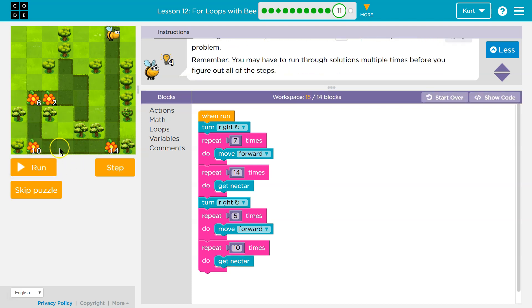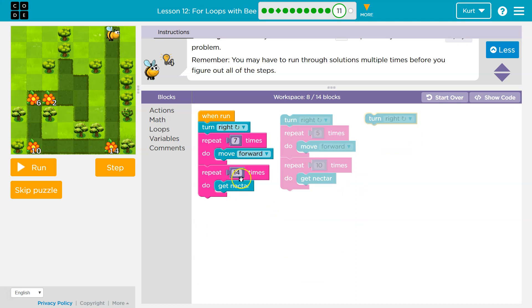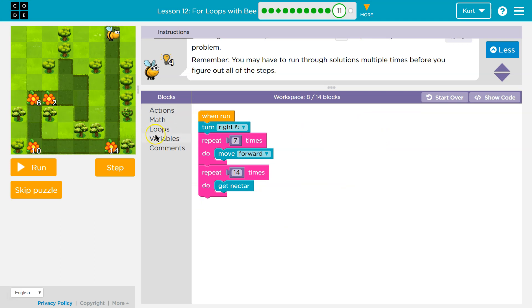Okay, let's reset. Now I'd want to turn right again, go forward three, and then I'd have six nectar. Wait a minute — it looks like I'm repeating myself here: turn right, and each time I have seven then fourteen, five then ten for my repeats. The next one would be three and six. So it's going down by two each time: I move forward seven, then five — seven minus two is five, five minus two is three. Since I'm repeating myself, I know I'm going to use a for loop — they told us that.